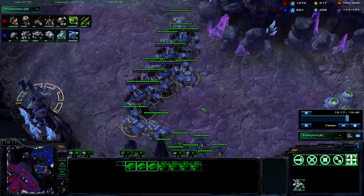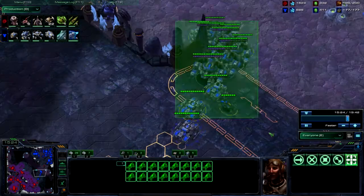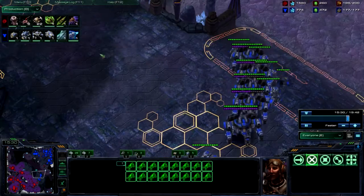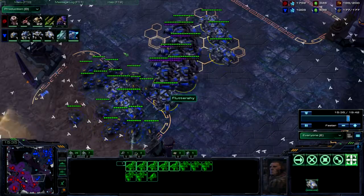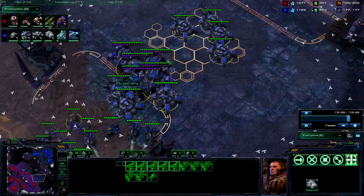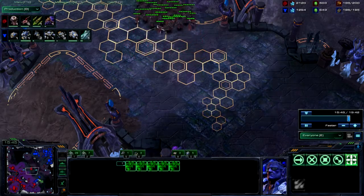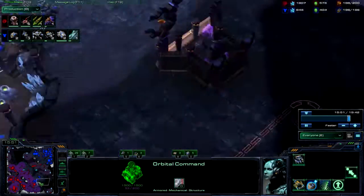I hate this pushout before max. This can be extremely problematic. If I was maxed and I caught it in transition at the right angle before Siege, this entire push gets crushed — except for maybe four Thors — and then the game ends. Because he's not going to be able to re-max, and I'm going to be able to hit this defensive space. So I really don't like this push.